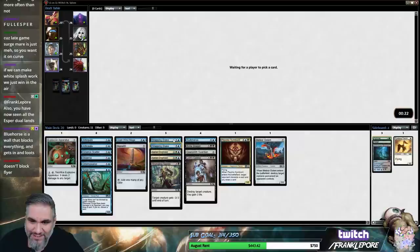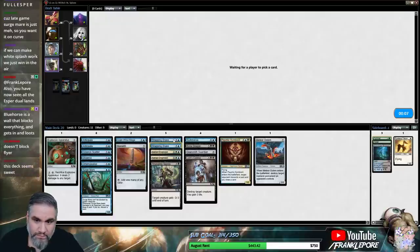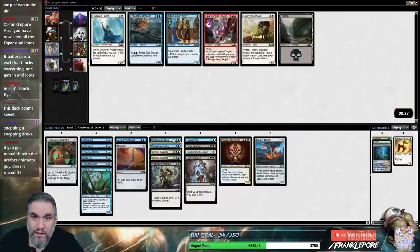It doesn't block flyers. It also doesn't block Fear Creatures, and it also doesn't block Shadow Creatures as well. Trusty Pack Beast is actually pretty good here, maybe. Getting back a Meteor Golem is pretty good.